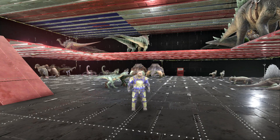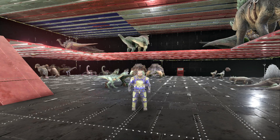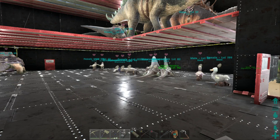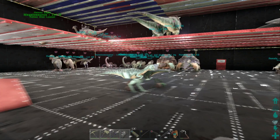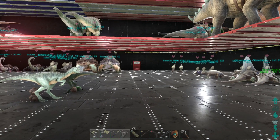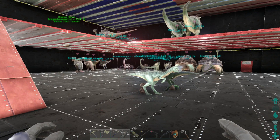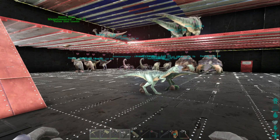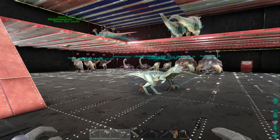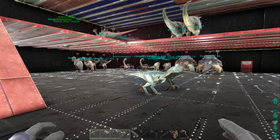Behind us you can see our egg farm. I'm going to go through these one by one — not all of them are in here because some we use elsewhere. I'm going to put a list on screen of all the kibbles a dinosaur can ask for on non-Scorched Earth servers when it asks for imprinting kibble.